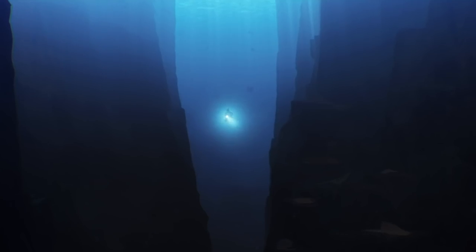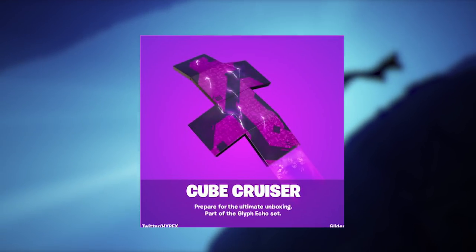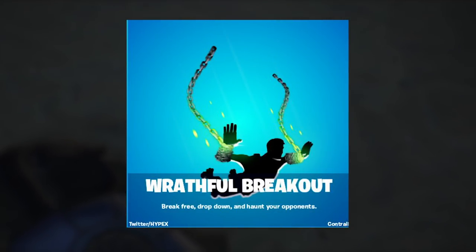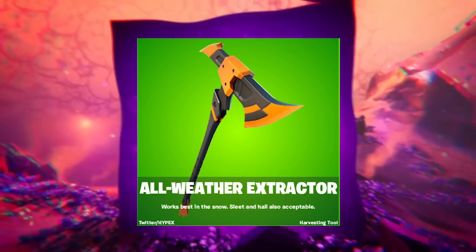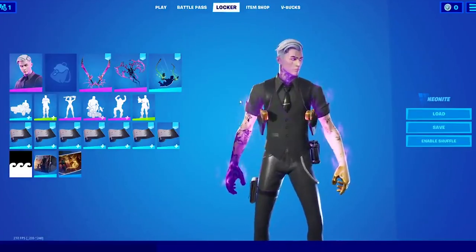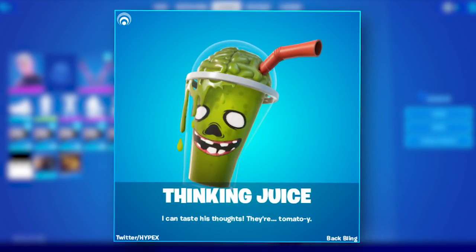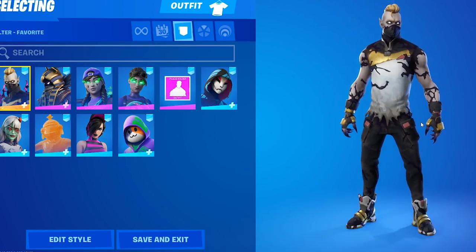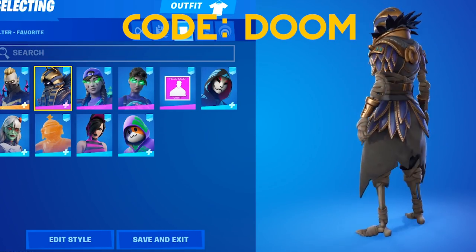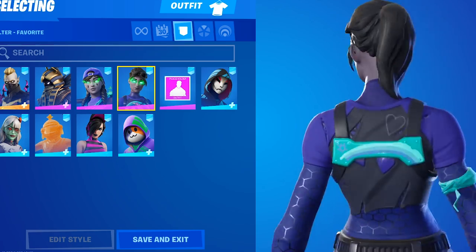Hypex found some of the leaked Fortnitemares rewards: the Cube Cruiser glider, the Baddie wrap, the Wrathful Breakout contrail, the All-Weather Extractor pickaxe with an extra style, and a back bling called Thinking Juice. People are also saying the final reward will be Shadow Midas, whose skin is reactive - the more kills you get, the more he turns into a shadow. There's a lot of free stuff to look forward to, so make sure to use code doom in the item shop!